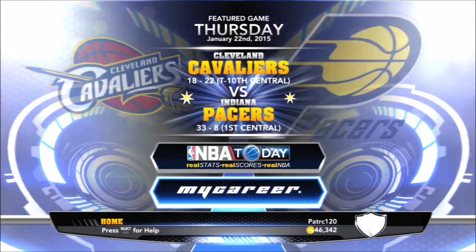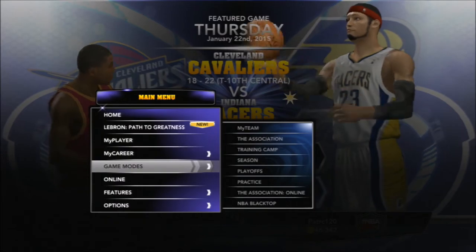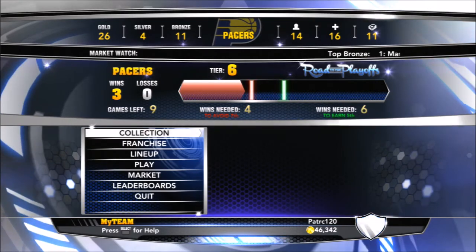What up guys, it's PatRC120 wearing that blue collar gold swagger gear. I'm going to go ahead and show you guys my team and I'm going to open up some boots for you. As you see right here, we're opening it up. I got 46,000 BC.